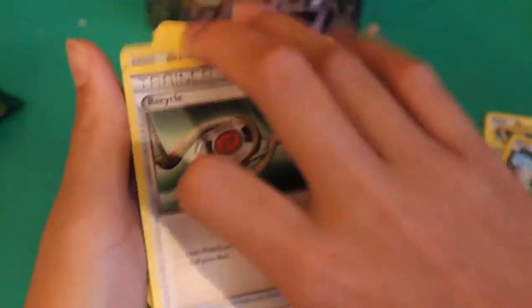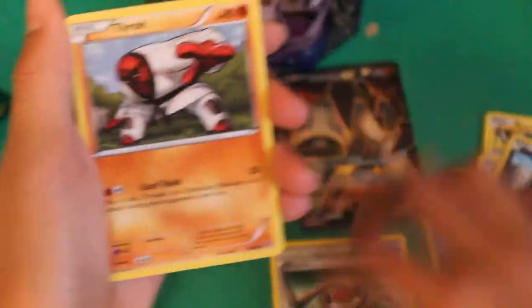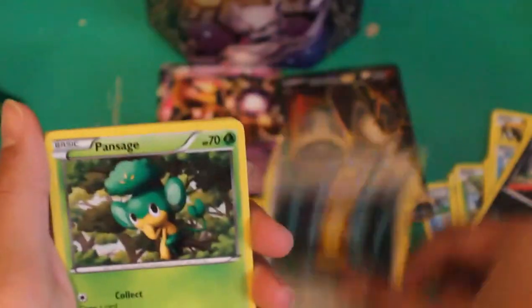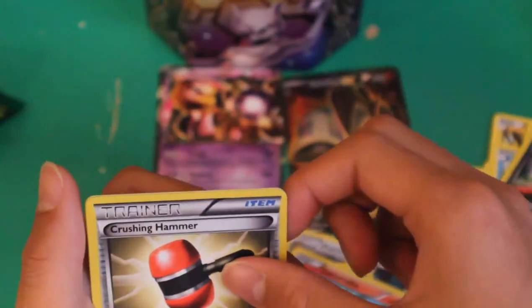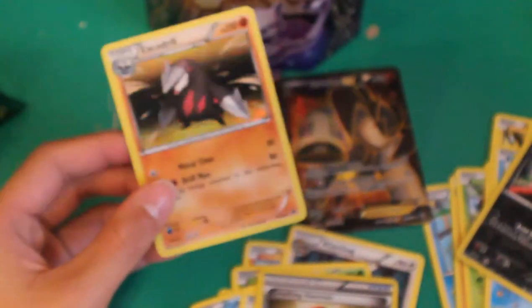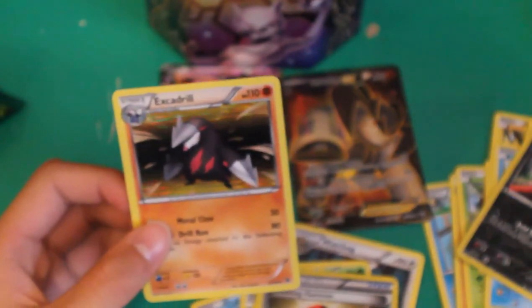Code. I didn't even see anything. Usually on YouTube people open stuff and they actually accidentally give it away, but I didn't even see it. Recycle, Throw, Watchog, Pan Sage, Cupchoo, Patrat, Rufflet, Darumaka, Crushing Hammer. And oh! Excadrill. Nice. This is another one of my favorite Pokemon. Excadrill, Terrakion. Oh, that is beautiful.